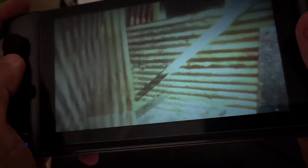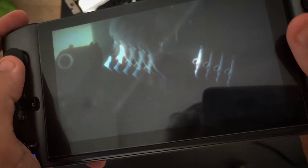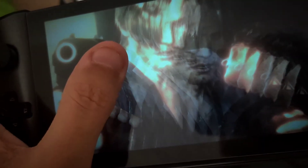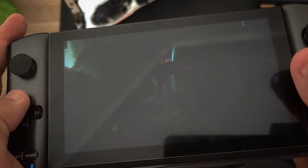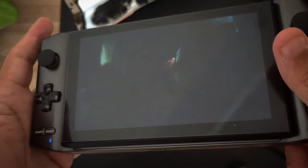It doesn't look like it's running very smoothly — not a smooth 60 or smooth 30 FPS; it seems like it's going up and down. You can see this problem with the graphics here. The shadows are obscuring the character so you can't actually see them — that's a big issue. If anyone has an idea how to fix this, please let me know in the comments below.